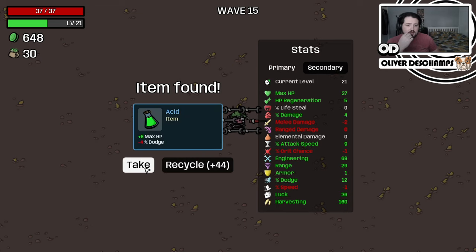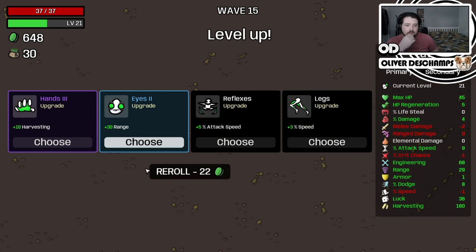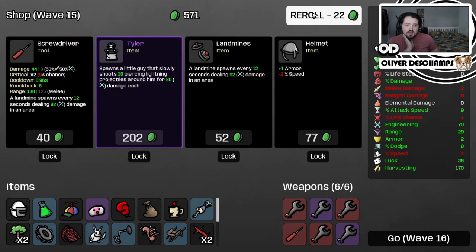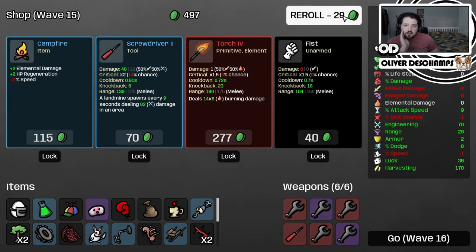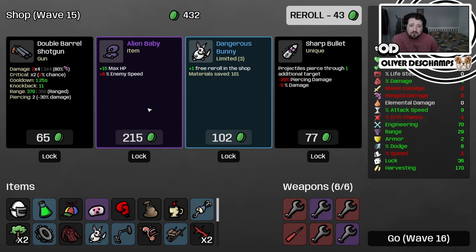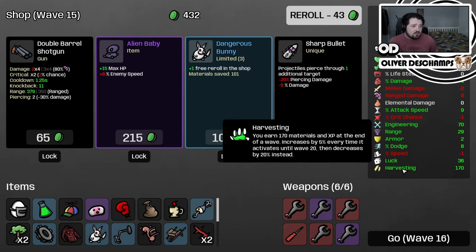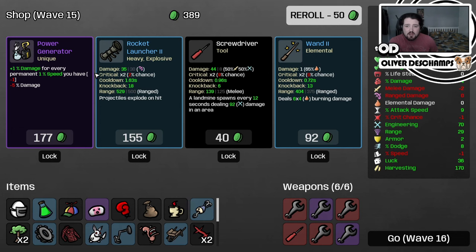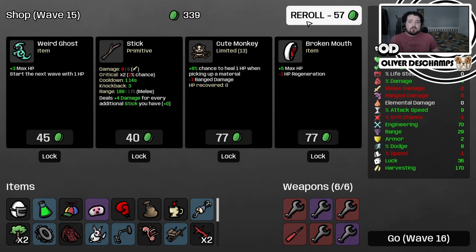We'll take the luck. Minus dodge chance - yeah, we can take that as well. Harvesting? Sure, we'll grab a bit more harvesting. Some engineering, we'll take that. We'll take the landmines. Projectiles pierce through one additional enemy - piercing does count. Give me something good though. Minus piercing damage, minus damage. Nothing great at all.